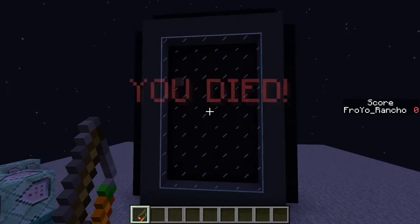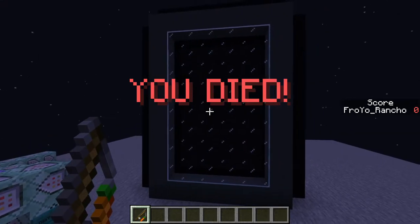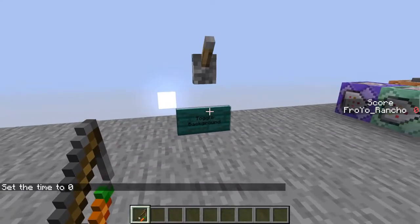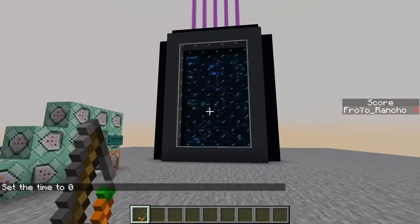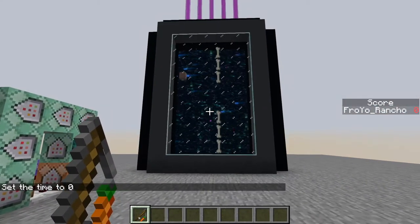And if you go too high or too low... oh, I died. Please subscribe. So here we have a toggle background — if you just flick this switch, it'll make the background look maybe more similar to the original.